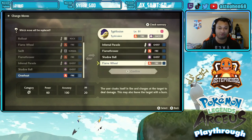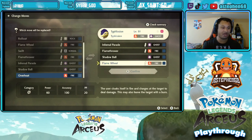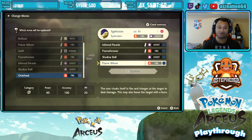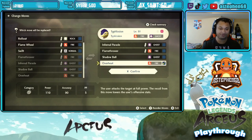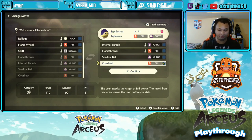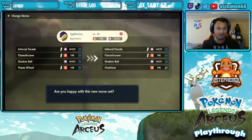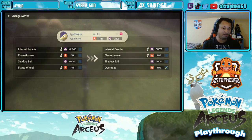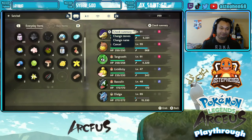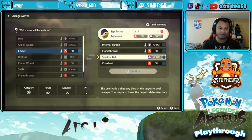For example, if I want to learn Overheat on my Pokémon I can just switch it at any time, or swap back to another move if I want. If I don't want Flame Wheel anymore and I want to learn Overheat, all you do is switch it, press X to confirm, and it's going to ask if you're happy with the new moveset. Just like any other game it'll confirm and now I have Overheat.